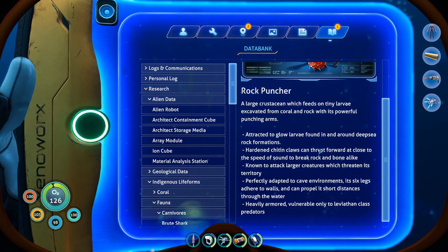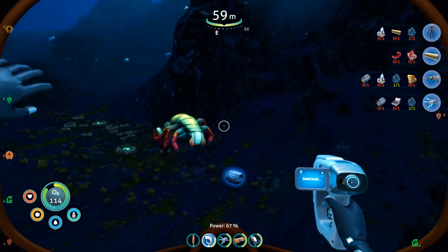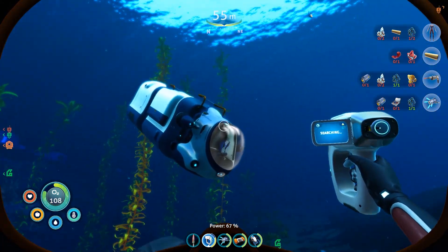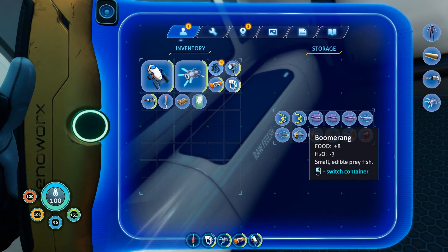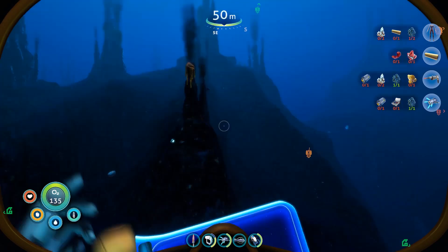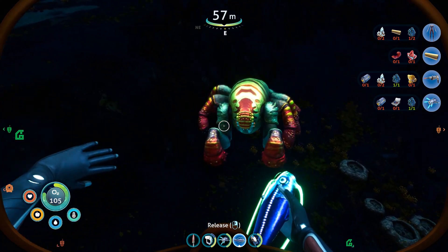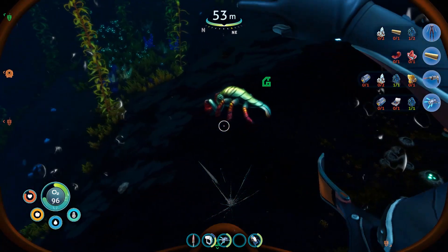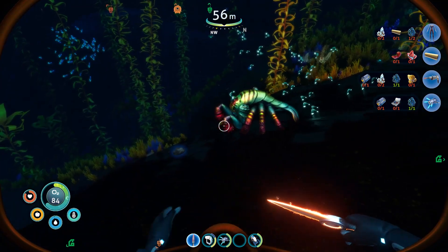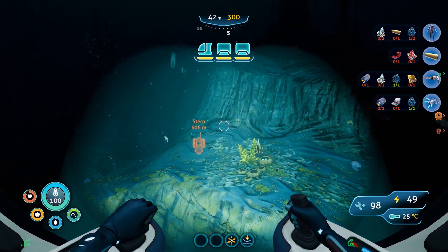It's a rock puncher! You're punching the rocks? Why? It's a large crustacean which feeds on tiny larvae excavated from coral and rock. Avoid or redirect with food — we can have him maybe bash things for us! That's cool. Would you like some food? We have a food truck. Let's give this guy some food — a hoop fish. Let's see what this guy does. Hey, Rocky — I got something for you. Here you go. Hey, ow! Dude, I just fed you! Free sample from the food truck! He just punched me. And he didn't take the fish. Maybe he prefers it cooked first.